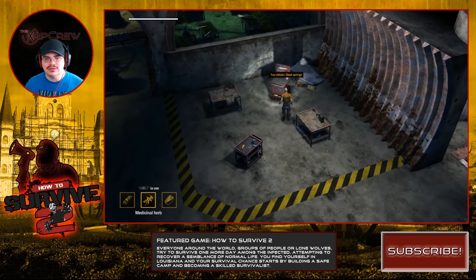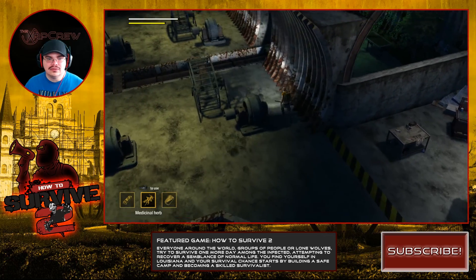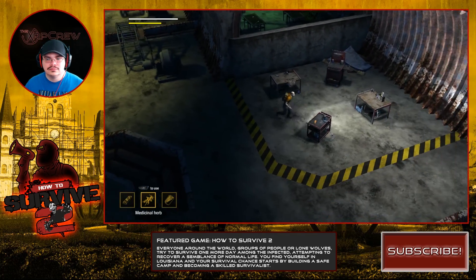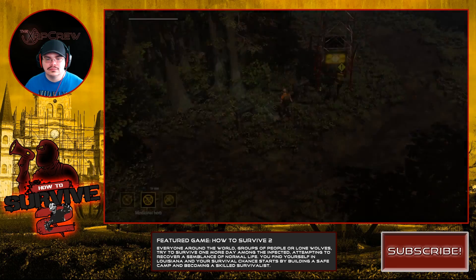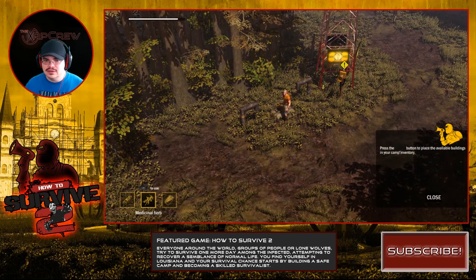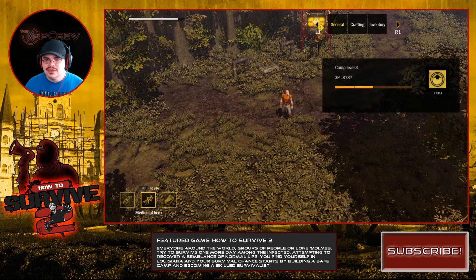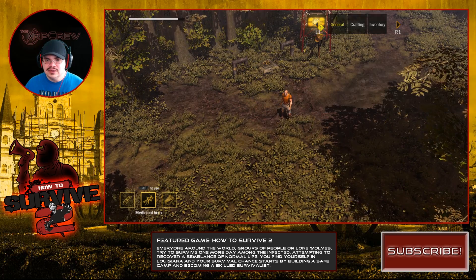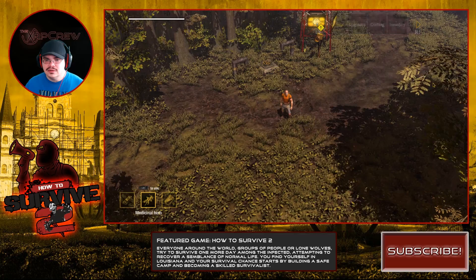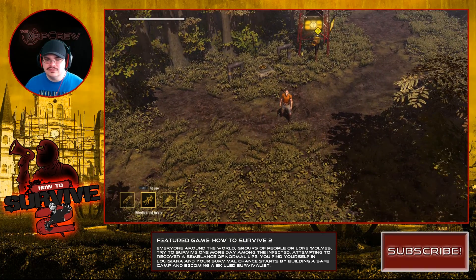New stuff spawns — I think so, because I could have sworn I cleaned this place out. Yeah, there's stuff all over the place. 'Collected enough resources to construct your first building — open the camp's crafting screen to do it.' Let me go ahead and upgrade my camp level and then go back and upgrade my character level.